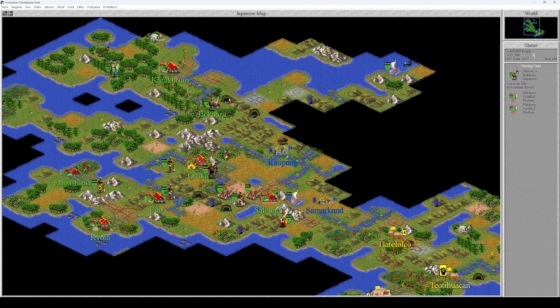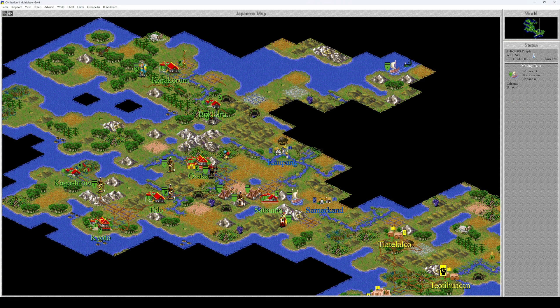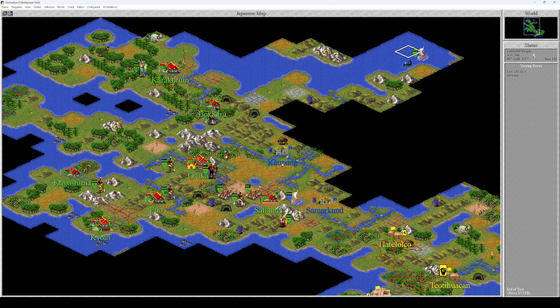In Bokhara you were supposed to go... and finally let's move our trireme one, two, three. That's the end of today's video! I think the war is going great — we've suffered some losses but the losses on the Viking side are much greater, and in a couple of turns we're going to deal with them. Foreign minister check: they still have four cities, we can only see two of them. We destroyed one city, and somewhere around here are the remaining two Viking cities. We're going to deal with them — thanks for watching, see you in the next episode!